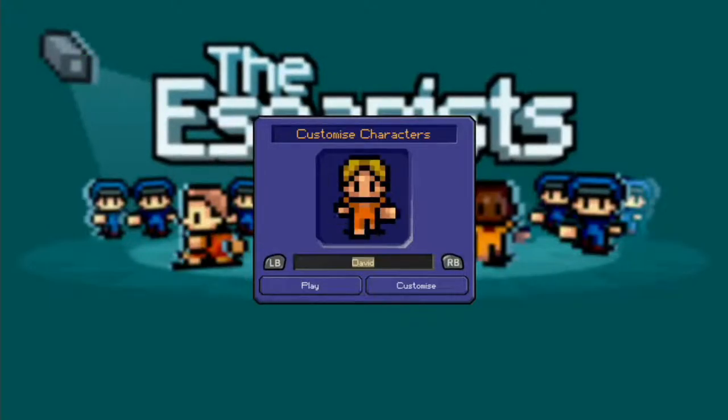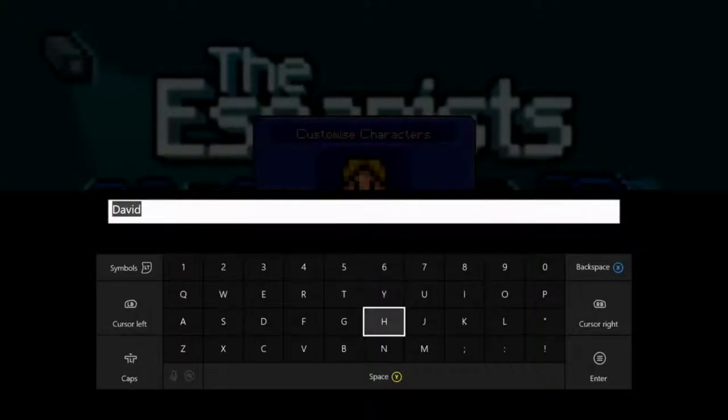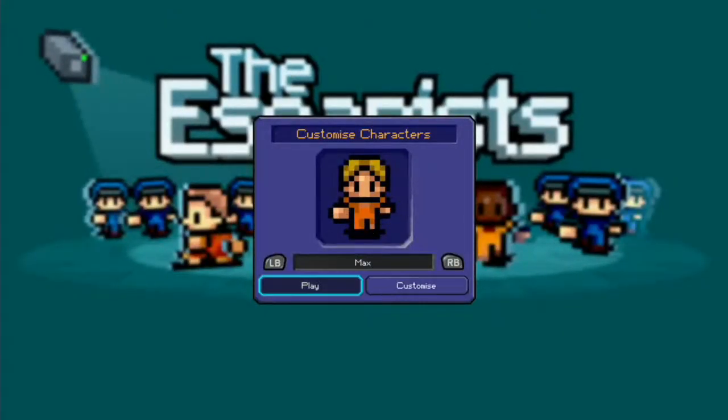We'll pick a character that we can sort of look like and we'll enter in our name. There we go, and we'll hit play.